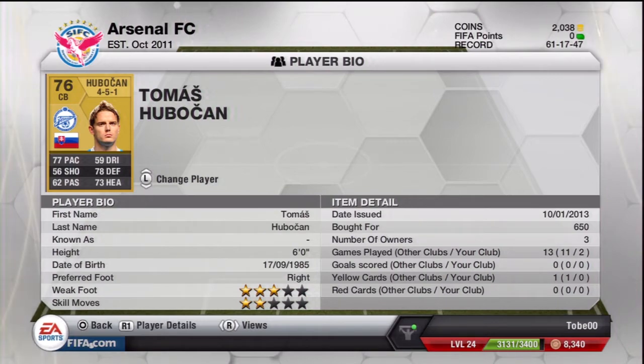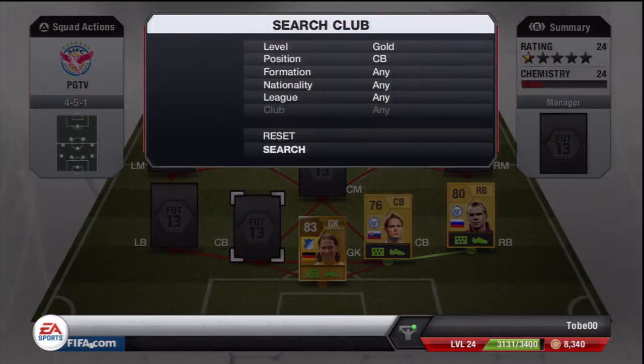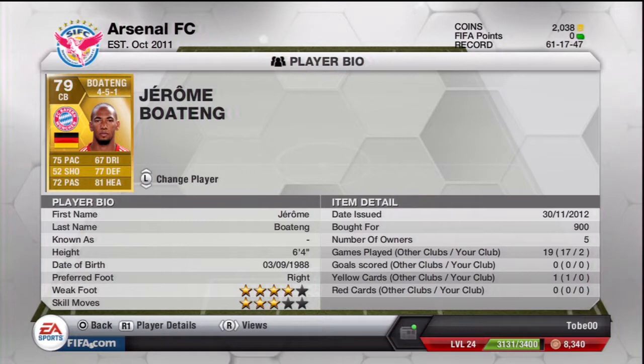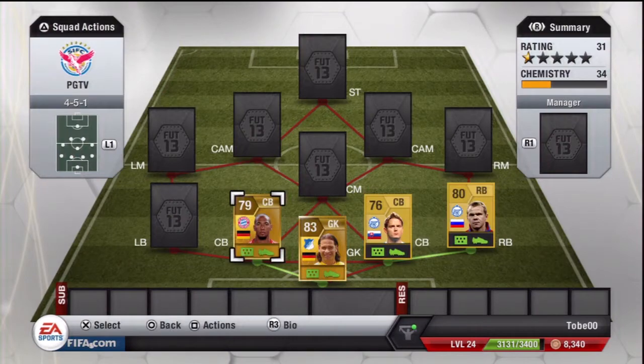In the center we have Thomas Huberchan — stands 6 foot tall, 77 pace, 78 defending, and 73 heading — a great center back. Partnering up with him is Jerome Boateng, the German beast from Bayern Munich, with 75 pace, 77 defending, and 81 heading.